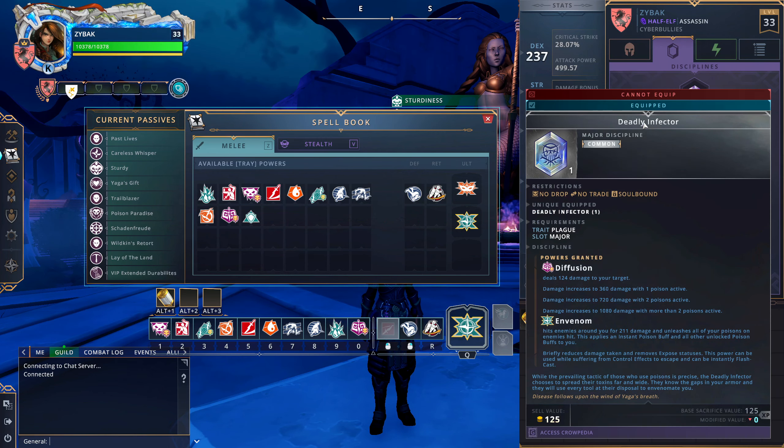I'm still playing Half Elf. You get that extra minor slot, Bandit's Armor is still going to heal you some — just not as much as last patch because you have more CC immunity now. Honestly, if you pick the race that looks the coolest, that wouldn't even be a bad idea. Now let's get to the good stuff. The first big change is Deadly Infector — we are now running the Plague Domain, and Deadly Infector changes everything.